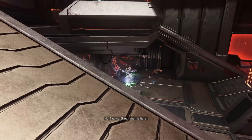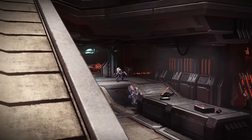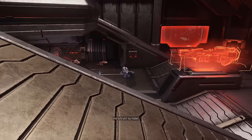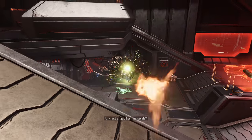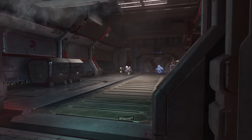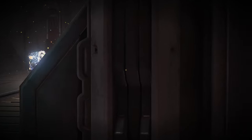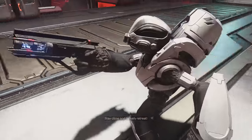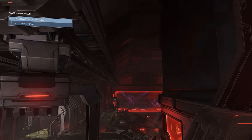Inch your way down the ramp and work around the room. A couple more grunts come in as reinforcements. There are also three additional grunts on the opposite side of the room. Before moving on, melee a grunt to ensure full shield — you don't get checkpoints if you have any shield missing, so make sure you're topped off before transitioning between sections.